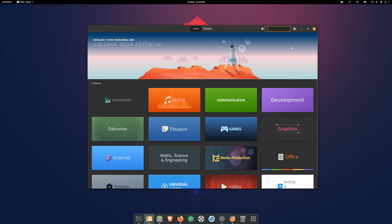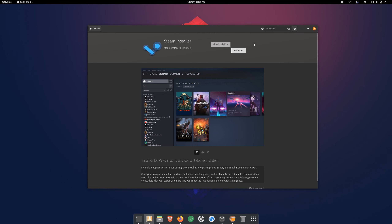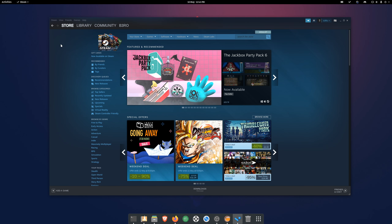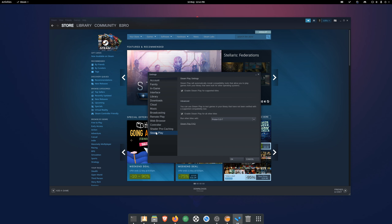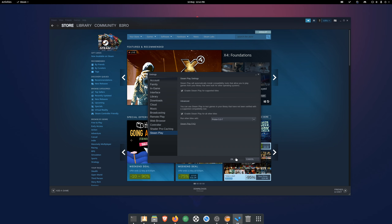First of all, you go to your Pop Shop and search for Steam, then press install and Pop will install it for you straight away. After that you launch Steam, you log in, and to enable Steam Play you go to Steam settings, then Steam Play, and tick 'Enable Steam Play for all other titles', then press OK.